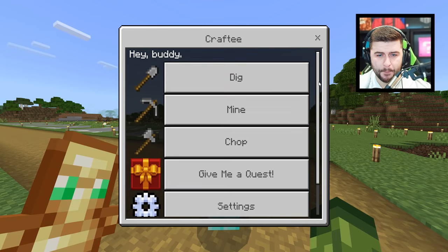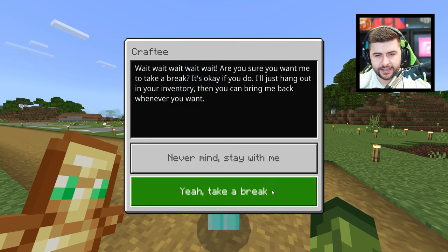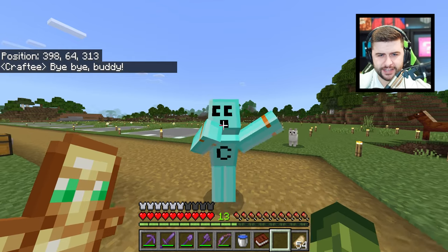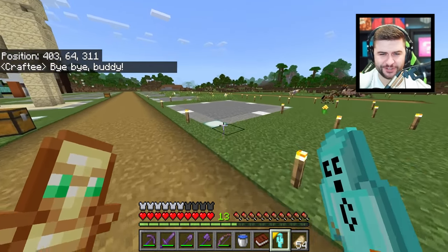Crafty's menu options include dig, mine, chop, give me a quest, settings, and take a break. When you choose take a break, Crafty says 'Are you sure? It's okay if you do — I'll just hang out in your inventory.' The audio is very loud though — extremely loud.